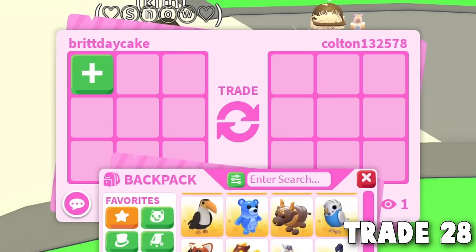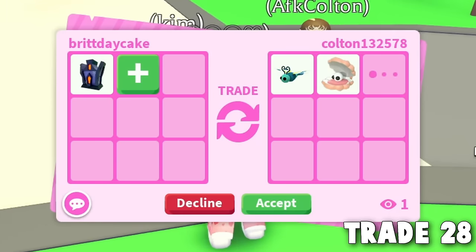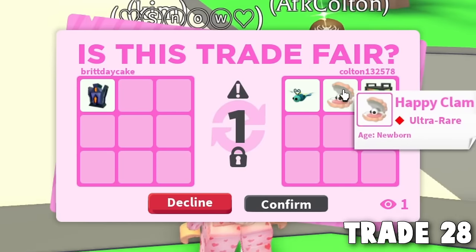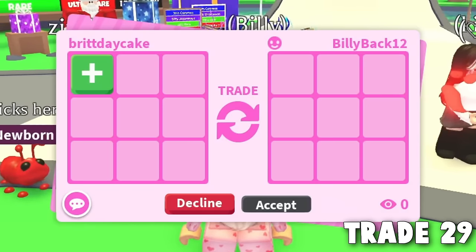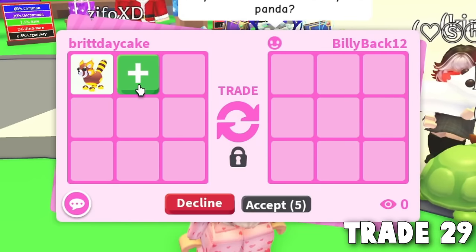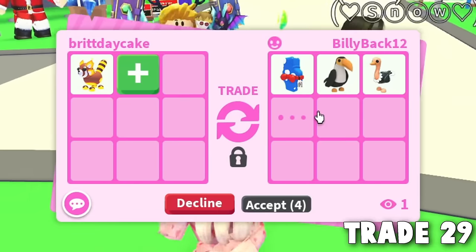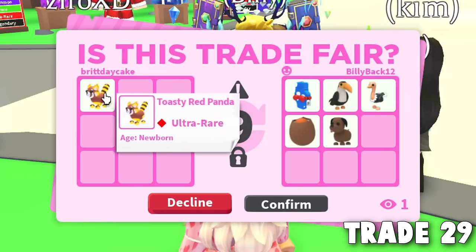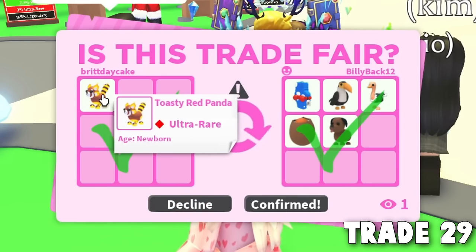Colton wants to offer for the Mummy Cat Box — he's giving a Happy Clam and an RGV box. Trade 28, thank you Colton! Our friend and moderator Billy wants to offer for the Toasty Red Panda, which feels like the best thing we got today. But he's offering a rap doll — Billy, you're doing us so dirty. I'm not going to ask him to add anything. I'm sad but happy it's going to my friend. Trade 29 done — bye, Toasty Red Panda.